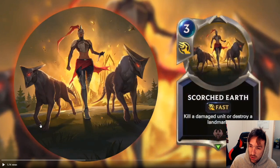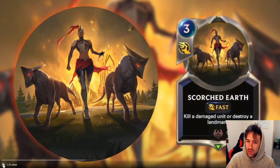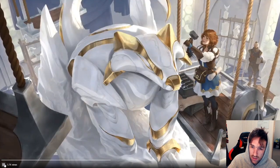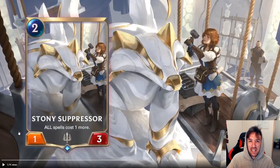Scorched Earth — we'll come back to the landmark in a second and talk more about it. Kill a damage unit or destroy a landmark. Fantastic, more ways to interact with landmarks. It's good to see. We're starting to see the rough cost of this too. This is a pretty good card actually — very flexible. I think this card is generally quite powerful. Mostly if landmarks become meta, we'll see more Scorched Earths hitting decks. Then as people start to run more removal for landmarks, people will stop playing landmark decks and we'll just cycle around. These cards existing makes it more and more difficult to consider landmarks as a viable option, depending on whether or not we can protect them.